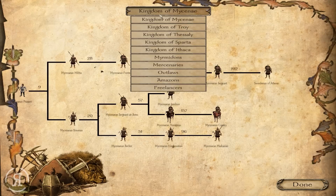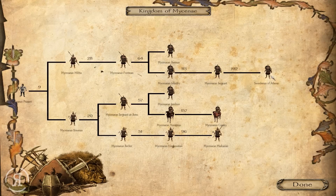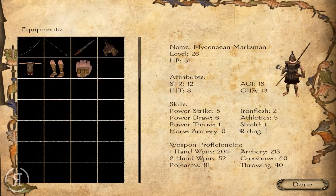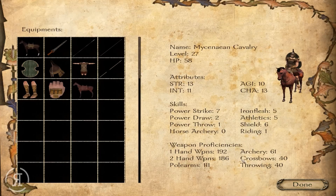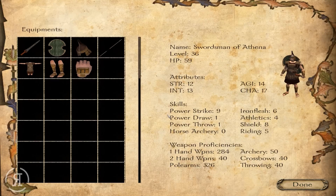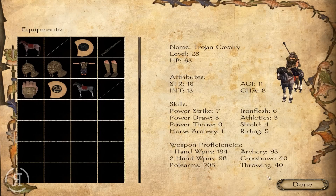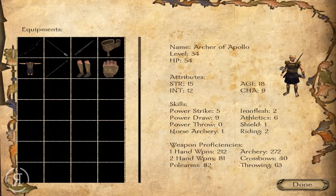We've leveled up so we'll get more Strength and Iron Flesh so we don't die in one hit. Let's take a look at the upgrade trees. We have Athenians and various other units — clicking on them gives an amazing overview of their weapon proficiencies. Their swordsmen are fantastic, their polearm skill is through the roof. Troy has trojan cavalry with nice polearm skill and decent archers too.